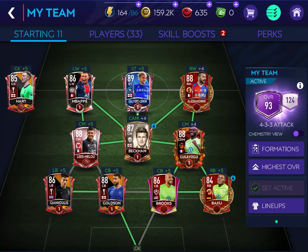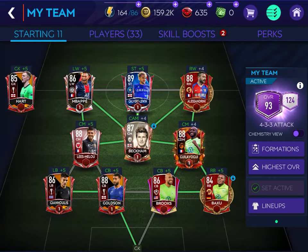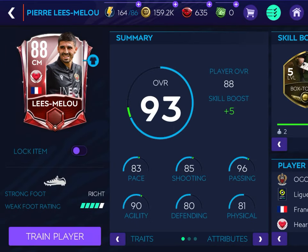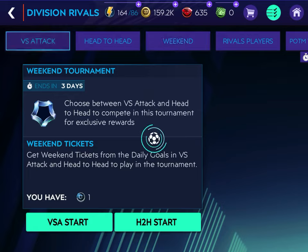Hey guys, it's Fire Panda back with another FIFA Mobile video. In this one we'll be reviewing this guy — I think his name is Lam Melu, tell me if I'm pronouncing it wrong. He's 83 overall, and I had to put my Mbappé back in the squad to get him to fit chemistry-wise. He has 83 pace, 85 shooting, 96 passing, 90 dribbling, 80 defending, and 81 physical — he has Hola Gang which is pretty sick. Let's try him out in some Versus Attack.